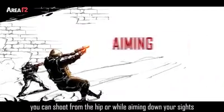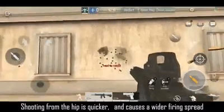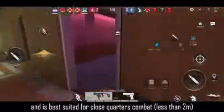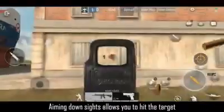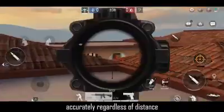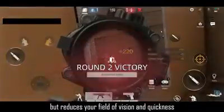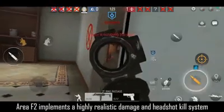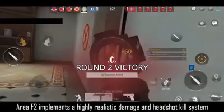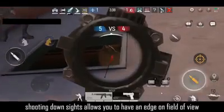Technique one: aiming. In Area F2 you can shoot from the hip or while aiming down your sights. Shooting from the hip is quicker and causes a wider firing spread, best suited for close quarters combat at less than two meters. Aiming down sights allows you to hit the target accurately regardless of distance, but reduces your field of vision and quickness. Area F2 implements a highly realistic damage and headshot kill system — in most cases, aiming down sights gives you an edge.